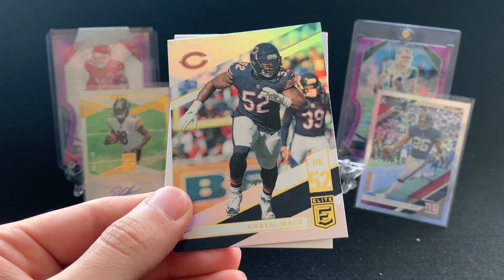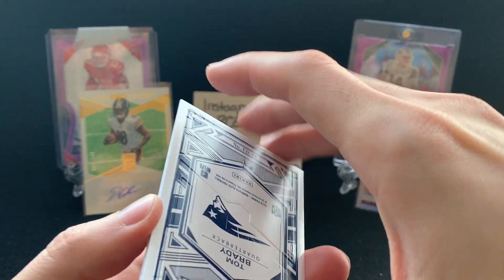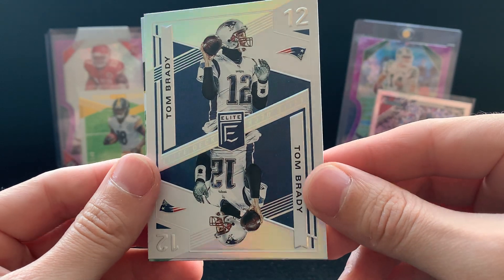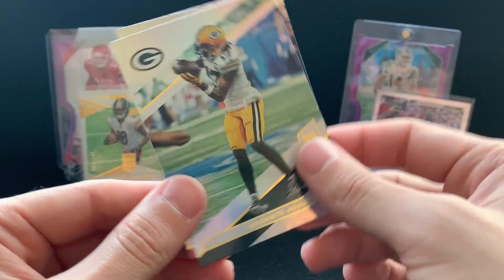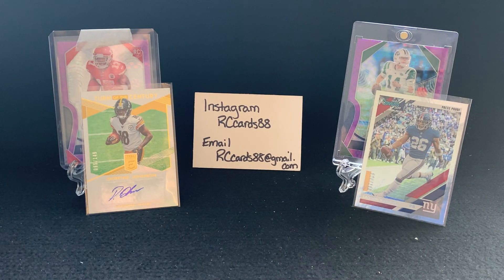I just really enjoy opening packs, and I think Brothers in Cards gives you a chance to have great value — I think they always do have good value. Darius Leonard, Khalil Mack — I think they're also just really great guys in general, so I have no problem supporting them. We got a Tom Brady, always nice — this is an Elite Deck, so that's cool. And then we got a Devontae Adams and another George Kittle. Pretty nice.